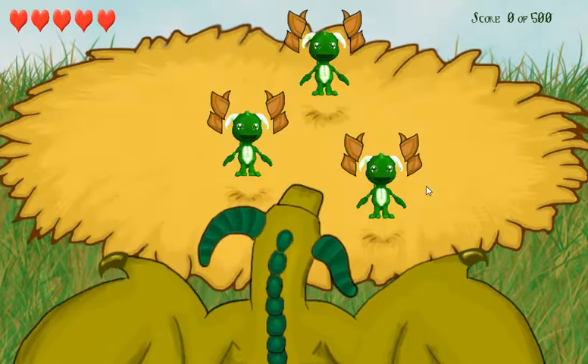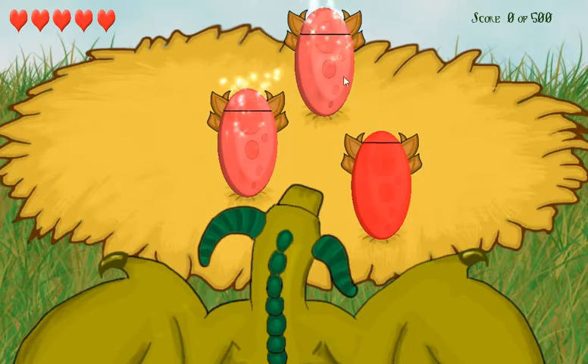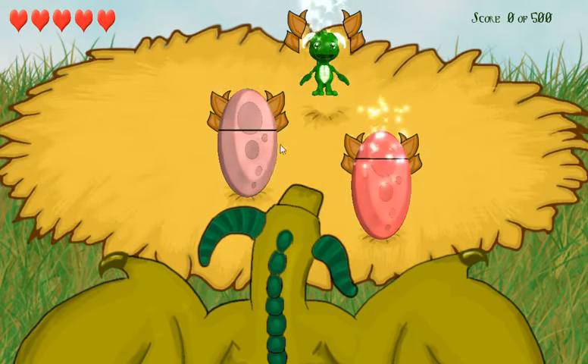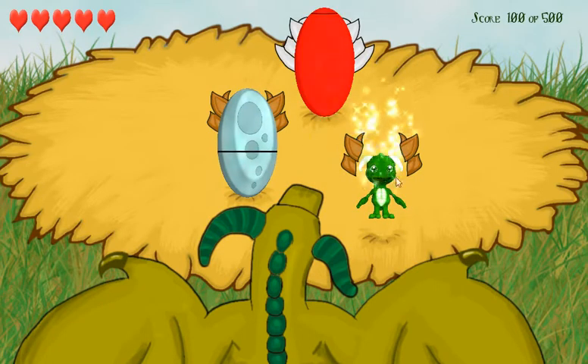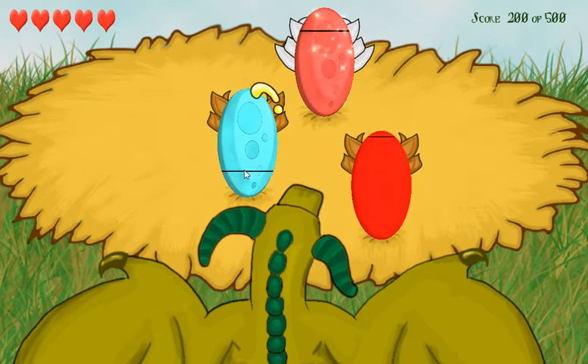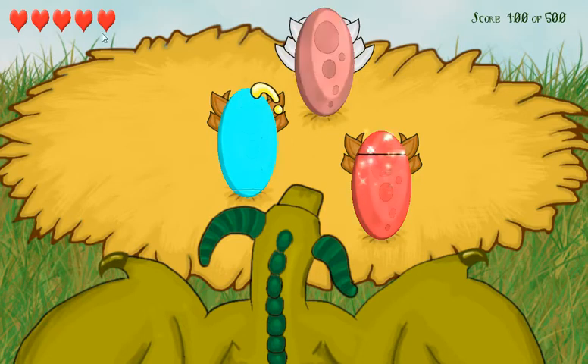So let's see how it works. By tapping on an egg you start to warm it up and you can keep it warmer. If you see the sparkles on these eggs it means that the egg is in the hatching zone and you're about to hatch it. As you can see it hatched and you got the score. On this egg you can see it's dropping heat too fast and it's about to freeze — once it does you will lose a life.